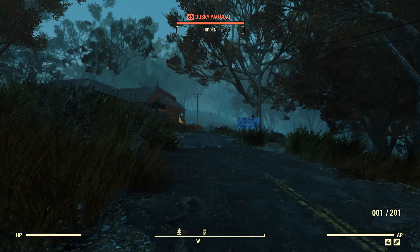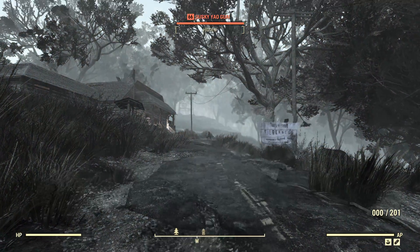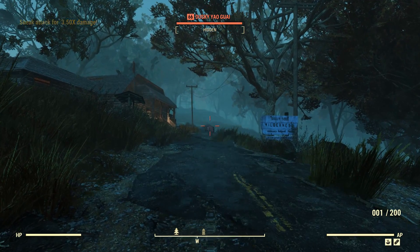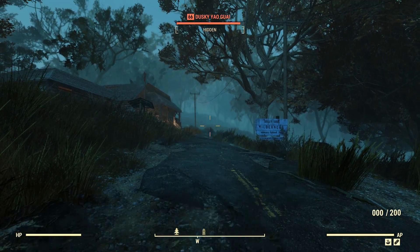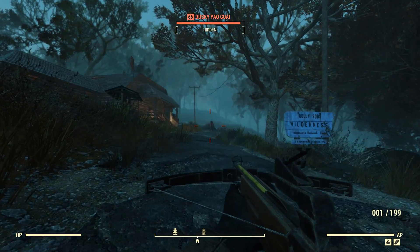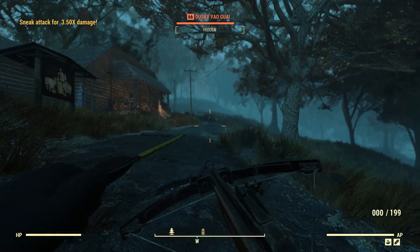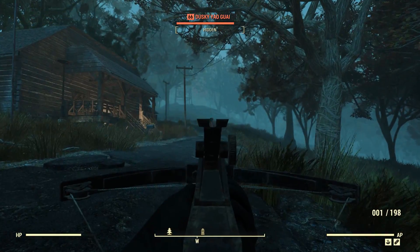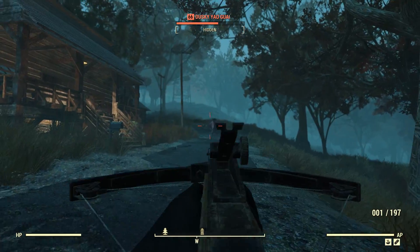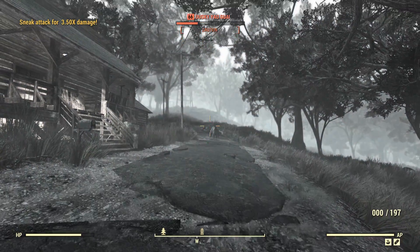Let's try and shoot this bear from range to see if we can do a little bit of good damage from here. The damage drop-off for this is really, really quite severe — even though I'm getting 3.5 times sneak attack criticals, I'm pretty sure a basic 10mm pistol could be doing better damage. The reload is also super long, so good luck using this thing when you're facing a pile of feral ghouls.